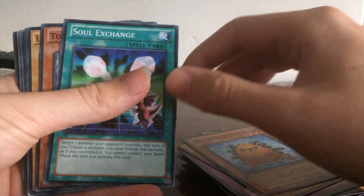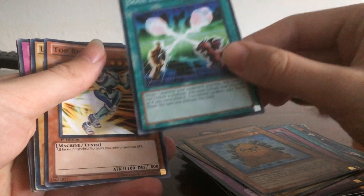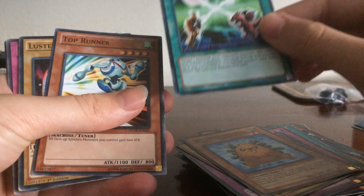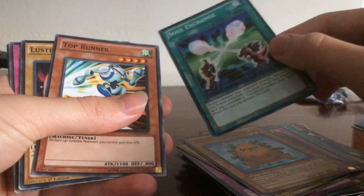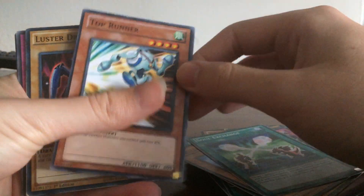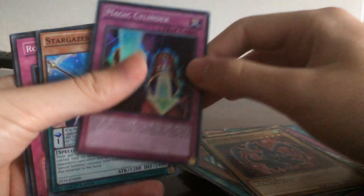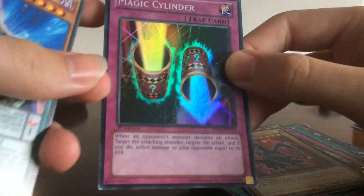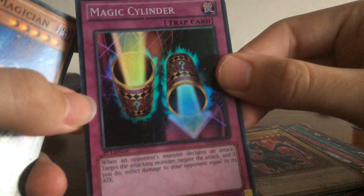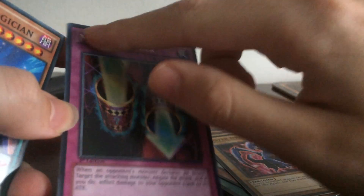Quill Bolt Hedgehog, Soul Exchange — very comedic, Soul Exchange, because most of my monsters are tributes of one or two, so that's pretty funny. Top Runner, Luster Dragon, Magic Cylinder — and I've got a holo one, I just realised that. I've got a holo with gold texture.